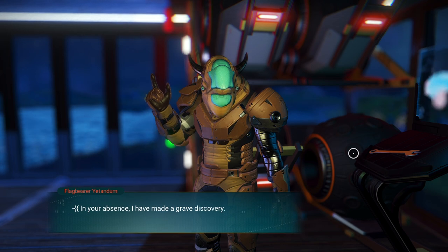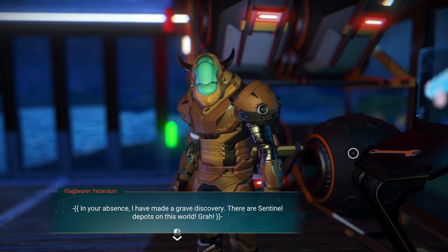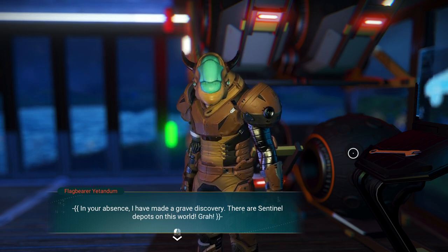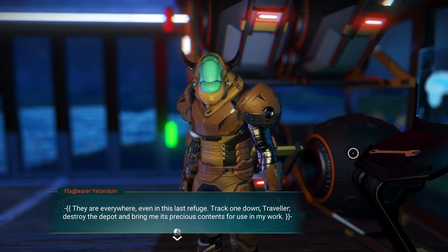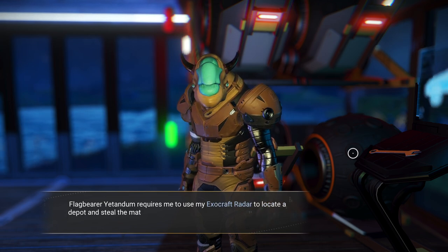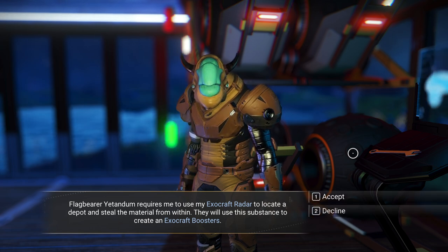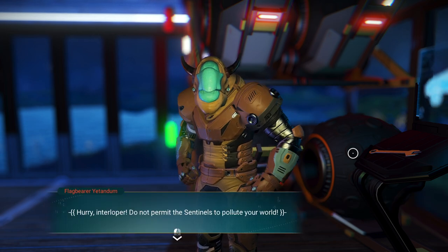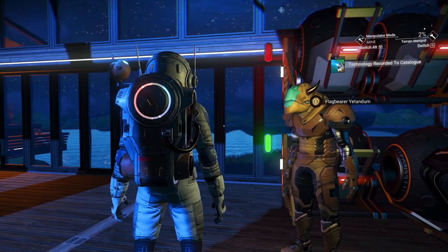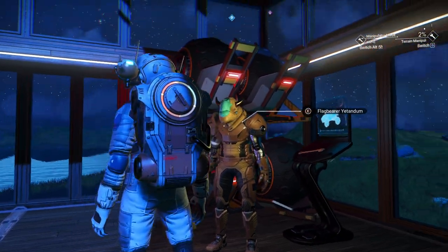'In your absence I have made a grave discovery — there are sentinel depots on this world. They are everywhere, even in this last refuge. Track one down, destroy the depot, and bring me its precious contents for use in my work.' So I need to use my exocraft radar to locate a depot and steal the material from within. They'll use the substance to create exocraft boosters.